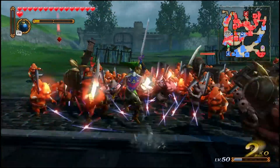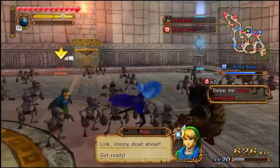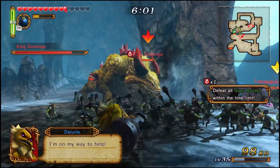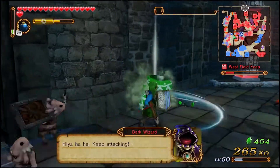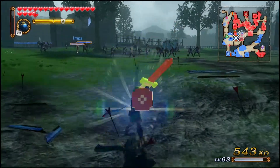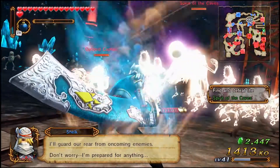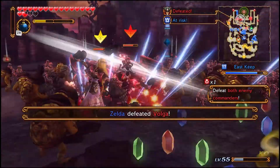The gameplay to Hyrule Warriors is quite simple: button mash. Mash the hell out of those buttons. See an enemy? Button mash. See a pot? Button mash. Seagrass? Button mash. See nothing? Button mash anyway! In Hyrule Warriors, you go against armies of enemies and simply hack and slash away at them. You're pretty much 80% more powerful than most enemies.